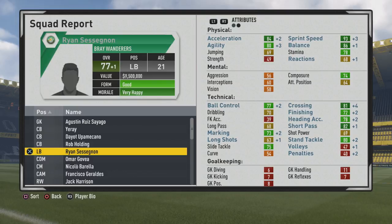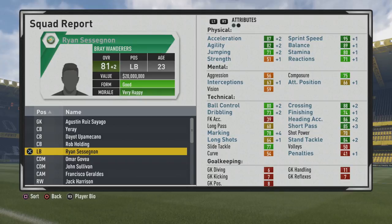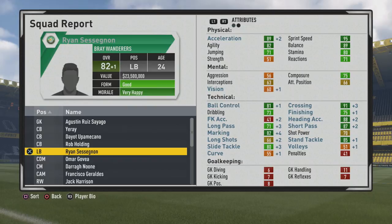At 76 overall, age 20, he's looking pretty good — technically well-rounded, and his pace has gone up quite a bit. Now at 77 overall, age 21, you can see short passing, crossing, and ball control looking pretty good. The finishing actually isn't too bad either if you want to play him higher up the pitch. Heading accuracy is one of the main stats that grows technically for defenders without training. By age 24 he's crept up to 82 overall, getting closer to his potential.